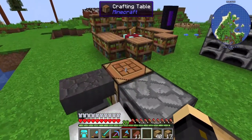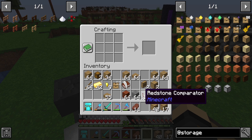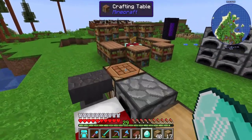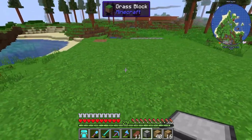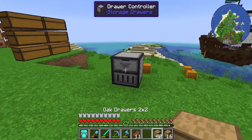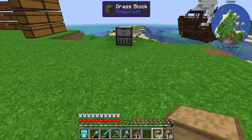Next we're going to look at a very useful block called the Drawer Controller. To craft it, you need a storage drawer, some stone, some comparators, and a diamond. I've got my comparators — just need a diamond. I'll set up some storage drawers over here and place the controller down. The Drawer Controller can see and interact with drawers within a 12-block radius in any direction — left, right, up, and down.